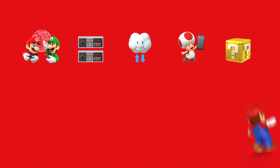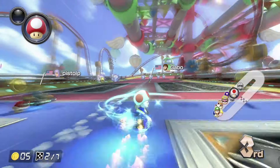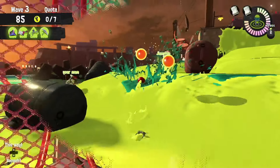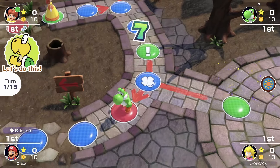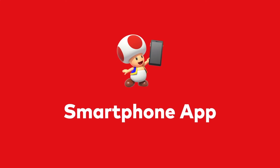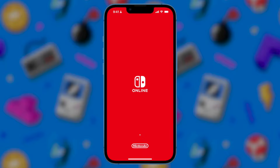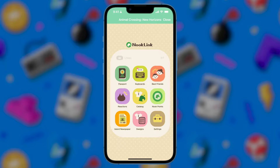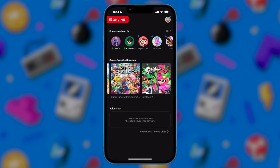Now in terms of features, the basic Nintendo Switch Online membership gives you access to online play. This allows you to race with people around the world in Mario Kart 8 Deluxe, play online Salmon Run with other people in Splatoon 3, and even play a full board game in Mario Party Superstars. Along with online play, there's also a companion Nintendo Switch Online mobile app that you can download on your phone. This mobile app lets you access services for different games — for example, you can access your Nook Phone in Animal Crossing New Horizons.